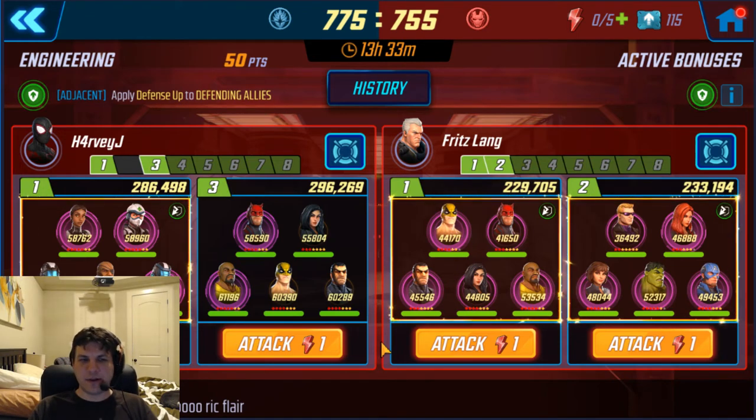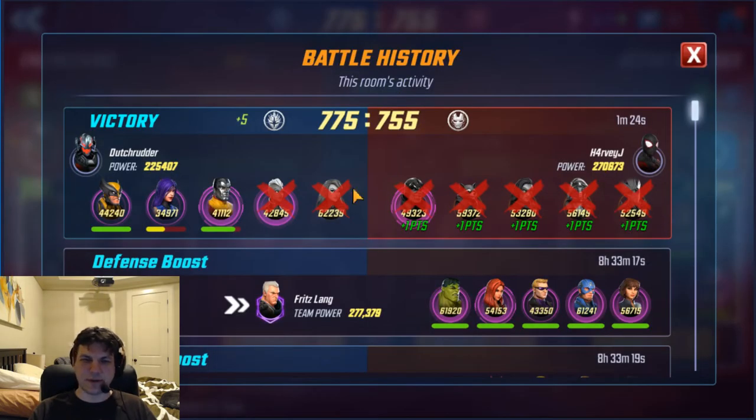I was still able to control the fight even though I was down like 40 or 50k points — 225 to 270, so a 45,000 point difference. Still, good win. Another key I would say when using X-Men is let Storm get two charges before you use her special, because you have such a good chance of getting those slows to land. That's really important to control the fight a little bit more. If she's about to die, you just have to burn it, but if you can, hang on to it for a second turn and get that second charge. X-Men vs. MinGuardians — that's how we do it.